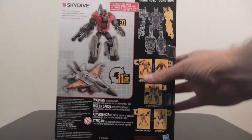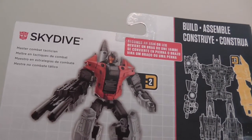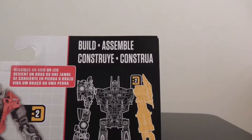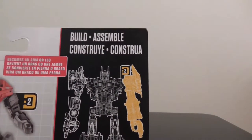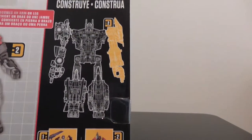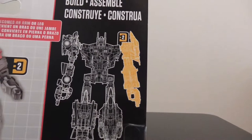On the back of the card we have a couple of product shots, a very small bio — he's a Master Combat Tactician, and that's about it. We can see instructions to build and assemble in what I believe are multiple languages — I don't know those languages, I apologise to anyone who does speak them for how badly I've mangled it. We're clearly looking at what is supposed to be Superion there, and he's part 2, as mentioned several times on this card already.